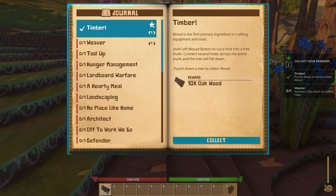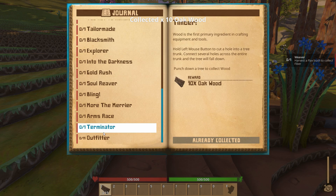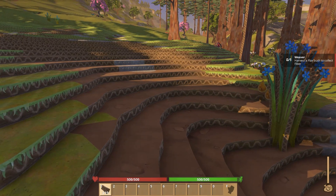Now it says to collect your reward, hit the J key and go to Timber right there. Whenever you finish a quest — we're going to call them quests — this is what you get: a star. We'll collect our wood and as a reward we get 10 oak wood. You have several quests that are just taking you through the basics of the game.